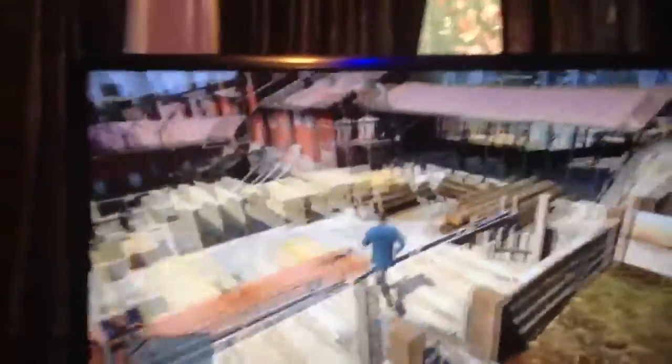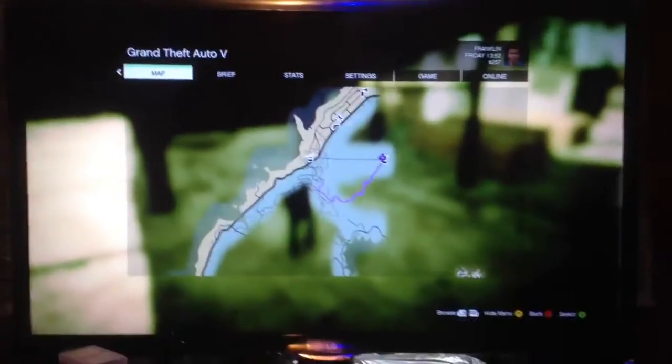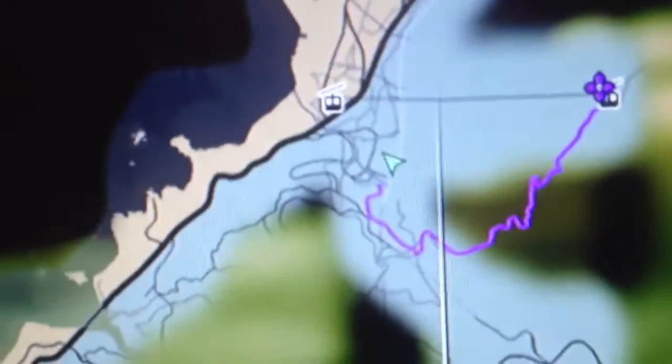We're going to show you inside. It's really cool. We'll show you where it is on the map. It's right by the ski lift. The ski lift is right over here — it's on the north side of the map, everyone.